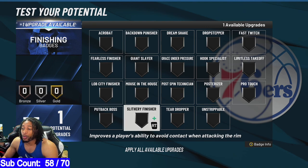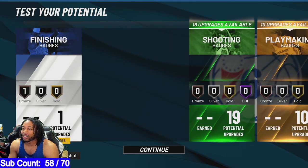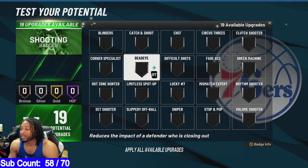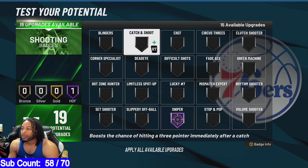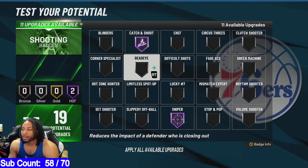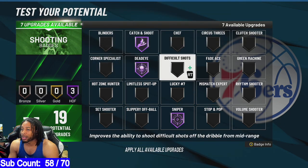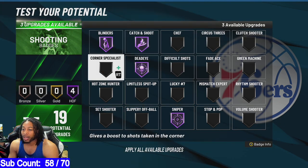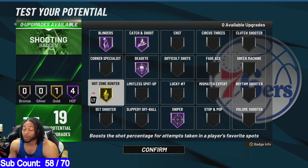Y'all already know the badge that I made famous. Let me turn this fan off — I hope y'all didn't hear that fan throughout the whole video. Slithery — got that slithery finisher. Sniper is the most important badge of the game right off the bat. You're going to put Catch and Shoot on Hall of Fame. You definitely need Deadeye. They got Blinders in this game — you're going to put Deadeye and Blinders on, and then go Hot Zone Hunter.